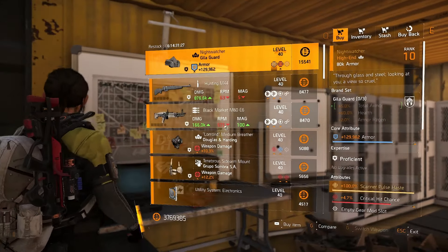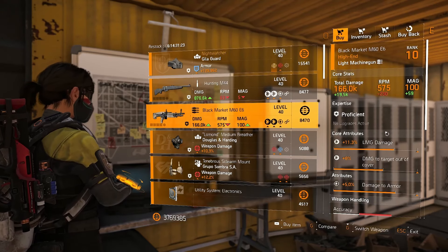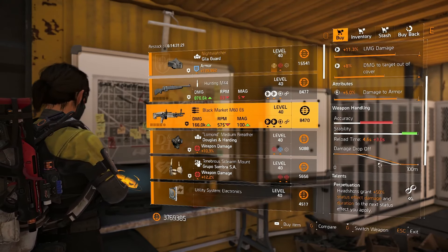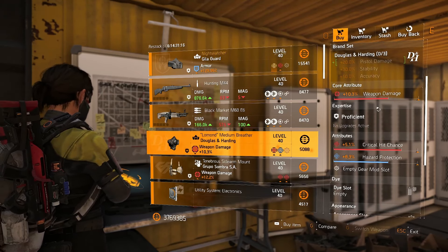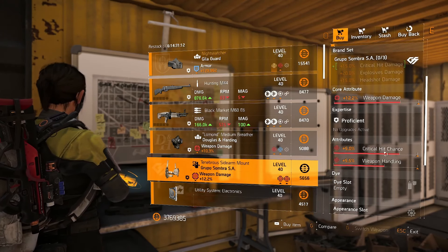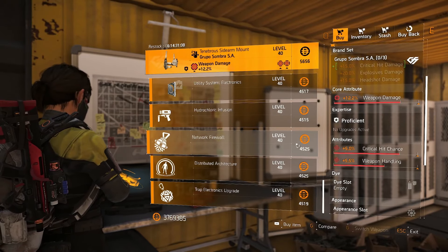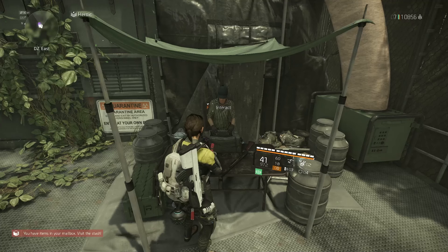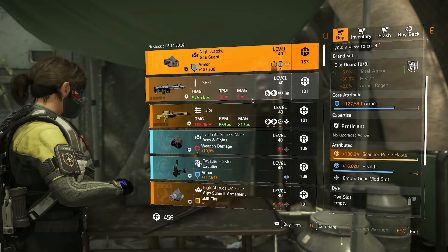A couple of good things for newer players at the Castle. The Nightwatcher — again, every week. There's a good M60 with all the things in the right places; you can change the talent on this one to whatever you want. There's a D&H mask with crit chance on — this is pretty good. There's also a Grupo holster with crit chance on; this could quite easily be a crit chance/crit damage one, definitely worth a pickup if you haven't got one. Let's move on.